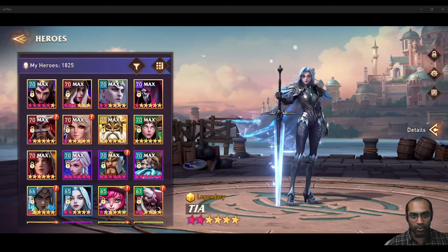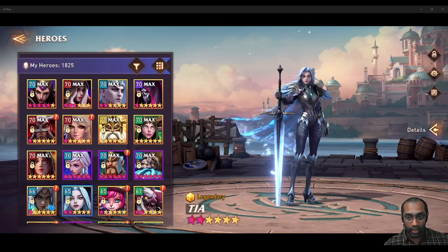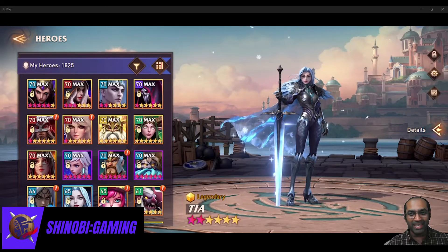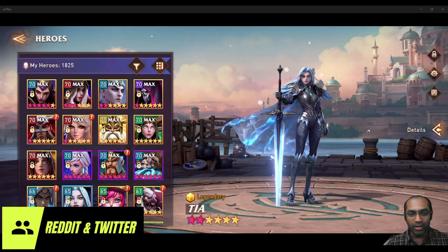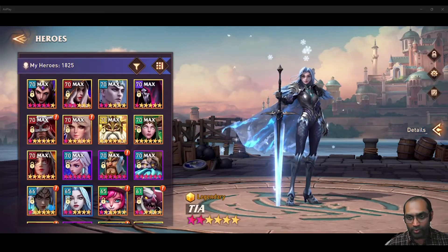I do require AOE damage dealers. Sierra is good for her passive — not because she's an AOE damage dealer per se, but because her passive can deal AOE damage, which is really good. Natalie is also really good; even though she's not strictly an AOE damage dealer, her ultimate can deal damage to multiple people based on the number of buffs on her, so she can be treated as an AOE damage dealer. And of course I'm also using my Valeria. Those are the heroes I'm using.